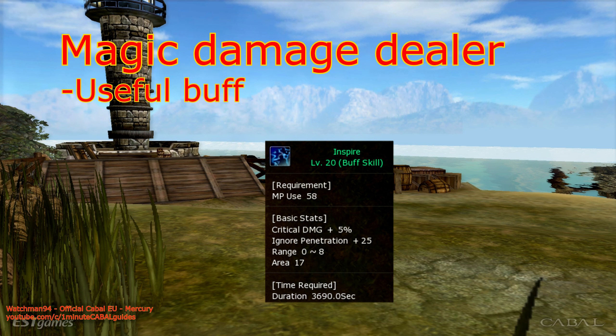Gunners have a buff which increases damage and survivability by a small amount, but it's very useful because it can be used indefinitely and on any number of players.